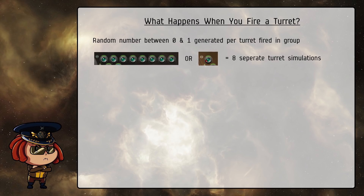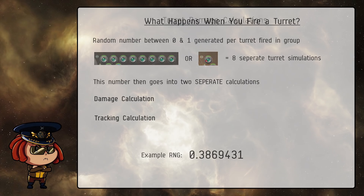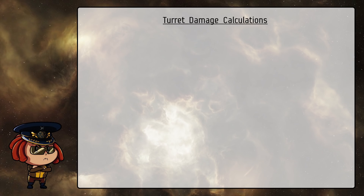You're effectively rolling all of the turrets at the same time if you're grouping them, but they are still rolled separately behind the scenes. This number is super important as it goes into two separate calculations — both the damage calculation and the tracking calculation. We're going to break both of these formulas down separately, but for now let's start with a base RNG so you can get an idea of what they look like. In this case, we have a roll that is slightly below average at 0.3869431. However, as we're going to see, that's not necessarily a bad thing.